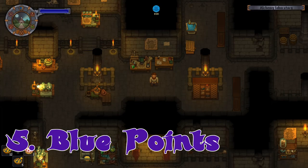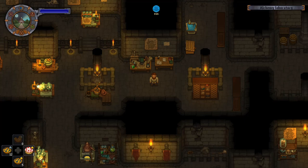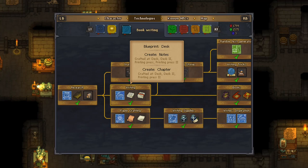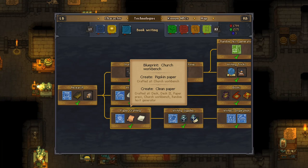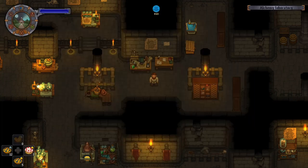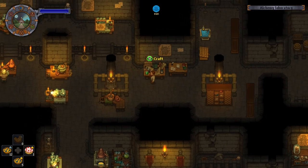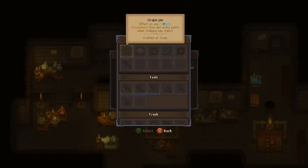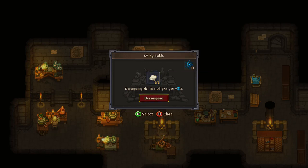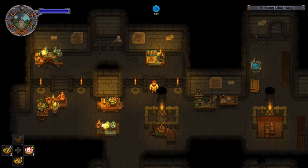Tip number five: blue points. Everybody wants them, everybody needs them. I recommend unlocking writing and unlocking making paper. You can make paper to get science — at the study table you deconstruct it and get science, then use the paper to write chapters and everything. Writing chapters gives you blue points and it's really nice. Sometimes I'll just grind that out — make a bunch of stuff just to get blue points real quick.